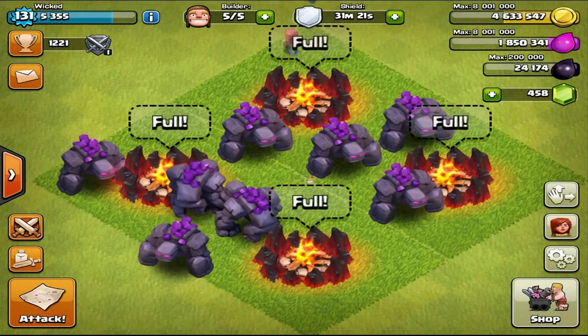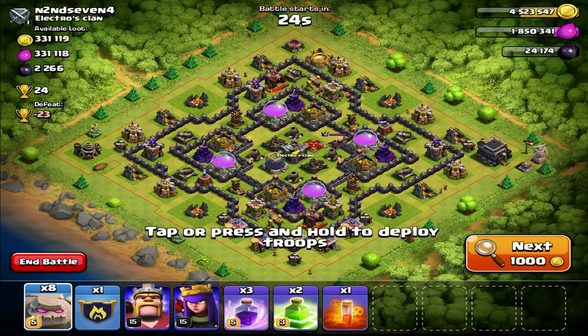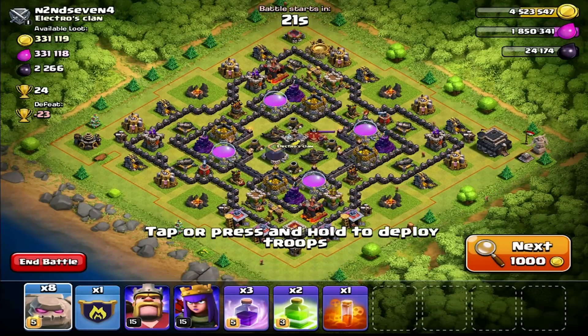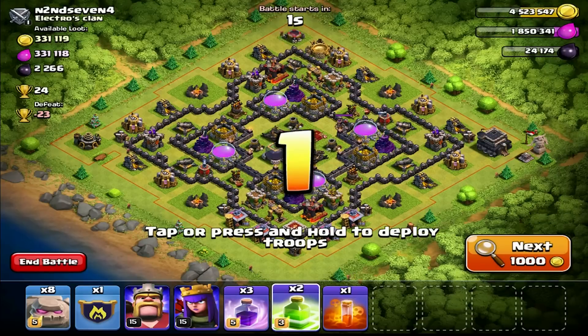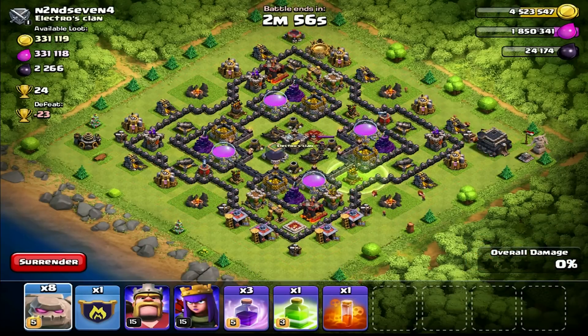I found a pretty cool maxed out Town Hall 10 or 9 war base with lots of loot. The only worry I have is the funnel. The only way I can think to handle it is to sacrifice the Barbarian King to clear one side while the Archer Queen goes in and backs up the golem.